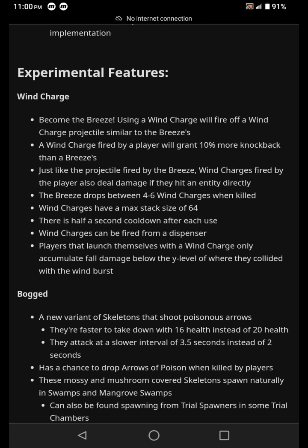Experimental features — Wind Charge! Become the breeze using a wind charge, which fires off a wind charge projectile similar to the breeze's. Wind charges fired by the player grant 10% more knockback than a breeze's. Charges fired by the player also deal damage on direct hit. The breeze drops between four to six wind charges when killed. Wind charges have a max stack size of 64, have a cooldown, and can be fired from a dispenser.